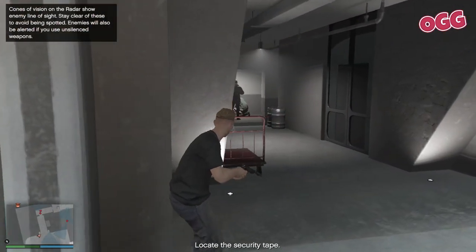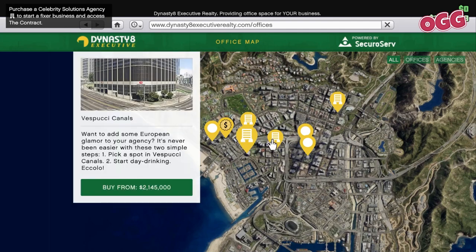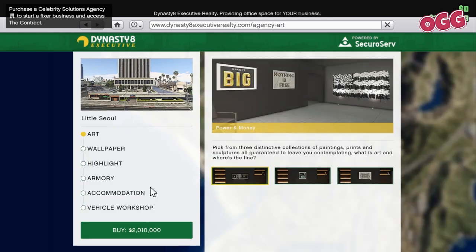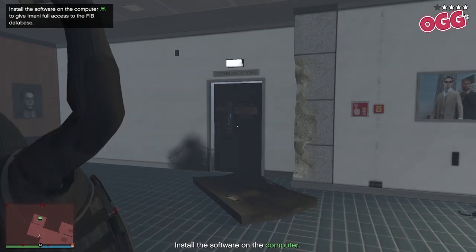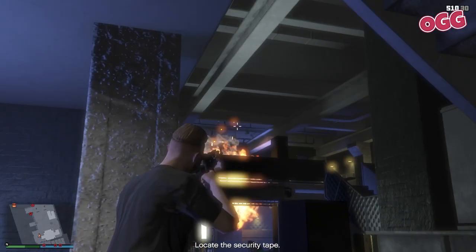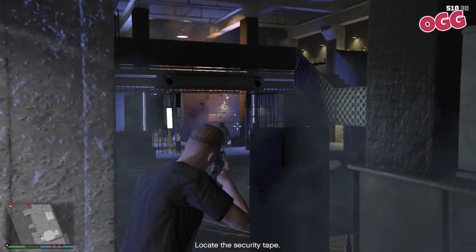For this you'll need to own an Agency. If you don't, just grab the absolute cheapest one - La Mesa - which will set you back a touch over two million. Don't worry, it'll pay for itself. Don't buy any accessories or upgrades either, wholly unnecessary at this point. In just a moment we'll go through the precise method to blitz through the mission series and properly maximize your earnings.